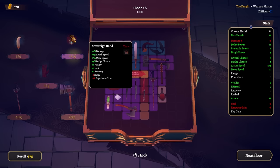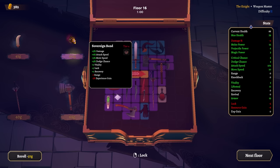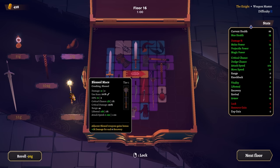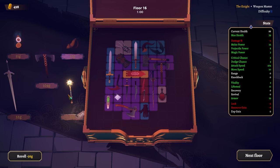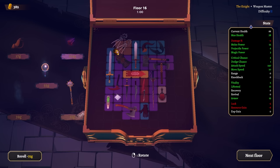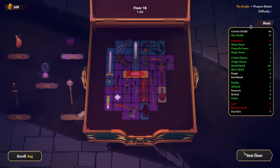Five percent damage, attack speed, move speed, dodge chance, vitality, luck, recovery — I mean that's a lot of stuff. I do just want the lifesteal gloves, kind of over it if I'm gonna be honest, and it's also very expensive. It's very expensive for what actually doesn't sound very exciting. I'm gonna pass. Finding a lot of these now — a weapon I don't have that's only four slots, that's worth locking. Getting armor is another good angle but we have so much armor already.